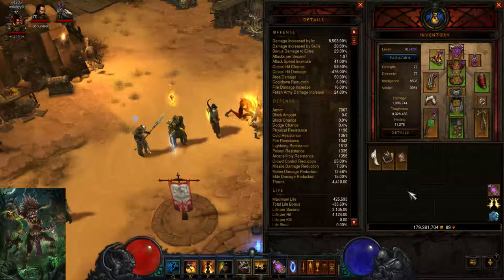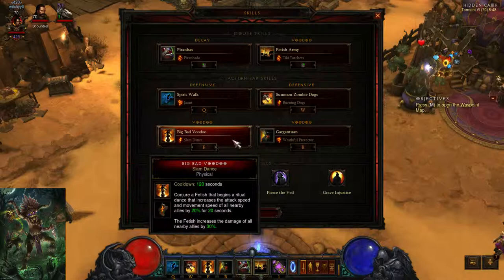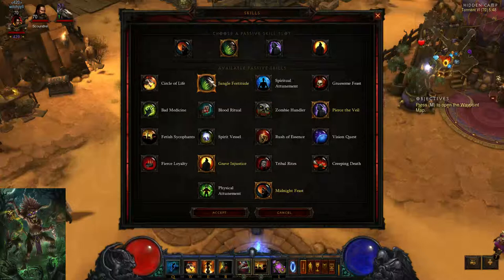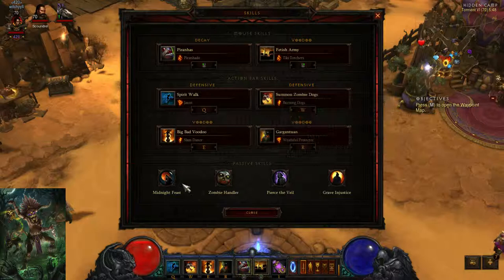The skill build: you're going to want to use Piranha with Piranado, Fetish Army with Tiki Torches, and Burning Dogs — I'm going for a fire build here. Spirit Walk with Jaunt, Big Bad Voodoo with Slam Dance, Gargantuan with Restless Giant, Elite Killers, Midnight Feast to buff your zombie dog. I usually run Zombie Dog Handler. We're using Pierce the Veil for the damage and Grave Injustice to reduce the cooldown.